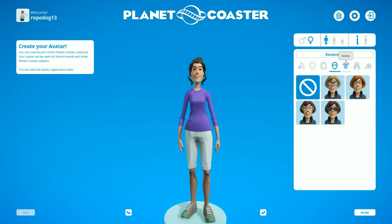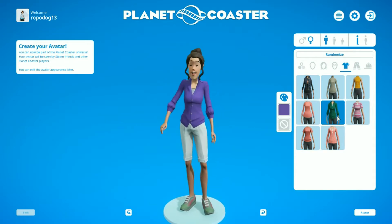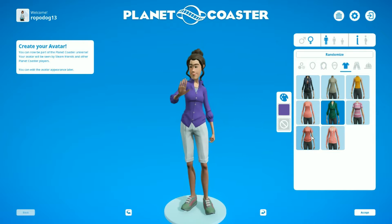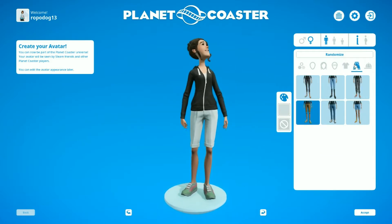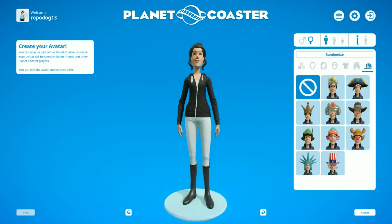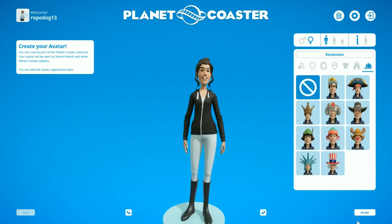I do not have glasses. We can change our body shape? Oh, this is just clothes. Let's go for the hoodie! We'll make it black. Oh, there's one with boots! Perfect. And none of these hats look like any hats I have, so no hat!